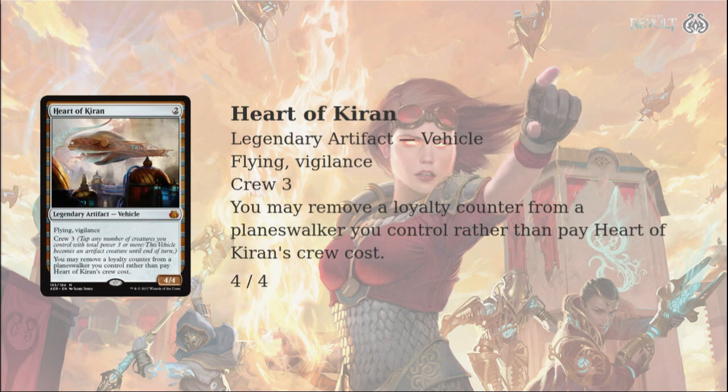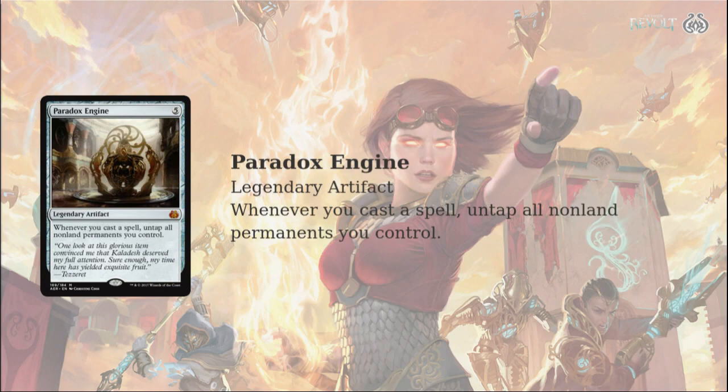Moving on to a card that is oozing combo potential: Paradox Engine. What do you plan on untapping with this one? I really don't know, but I'm assuming it's going to be something. How long do you think this stays unbanned in Vintage or something like that? This just can't be sticking around too long, right? It's just so easy to make five mana in that format. And in Standard there's still Cryptolith Rite — there are ways to make this good.